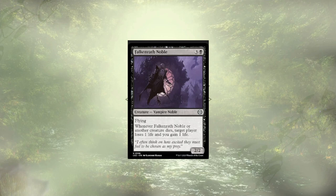Speaking of cards that just aren't good enough, we have Falcun Wrath Noble, a 2/2 flyer for 4, which has some life gain triggers when it or another creature dies. The ability isn't super weak — it's something we're actually looking for in the deck, since we're draining people of life. But as a 2/2 body for 4 mana, it's just not great. I think we could do better.